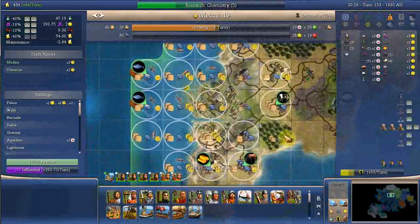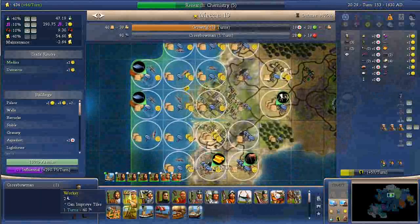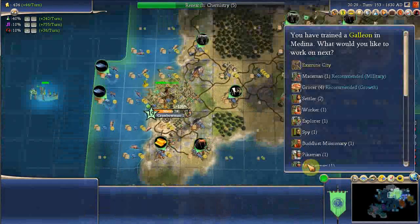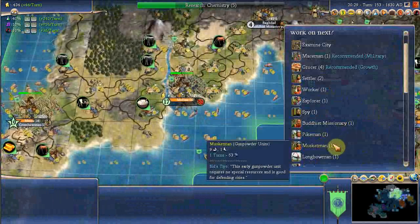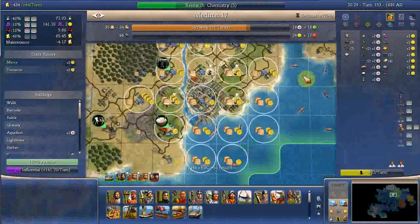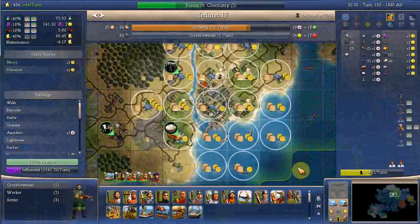Let's build some more guys to settle, shall we? Crossbowman. Now here I think I need to build a city up north on here. So let's just go here and do the same thing, except without the galleon — they're going to be on land.